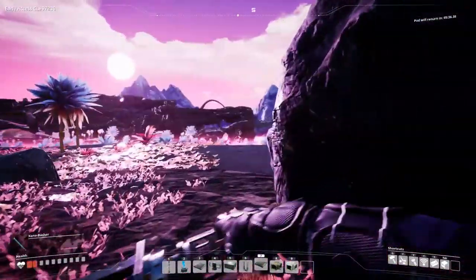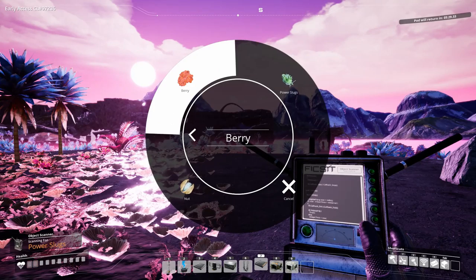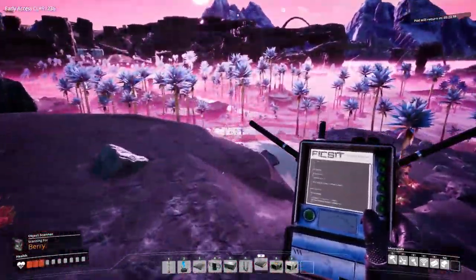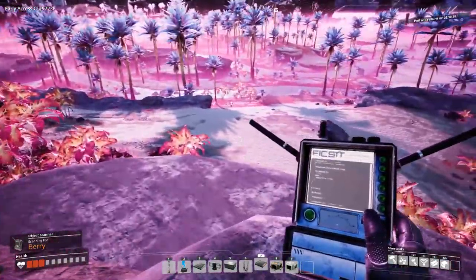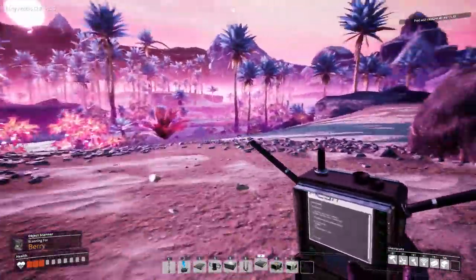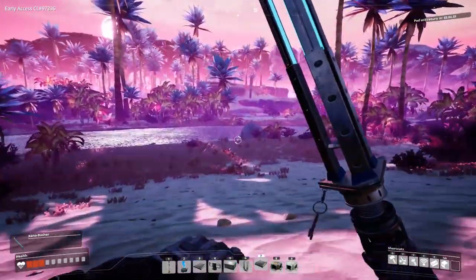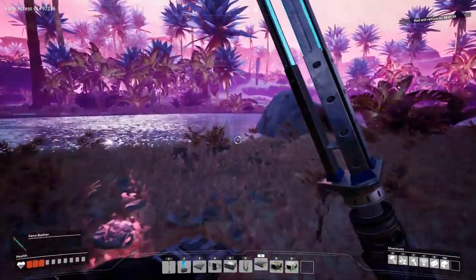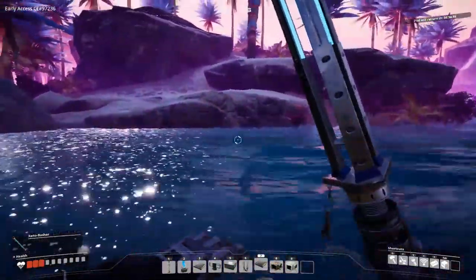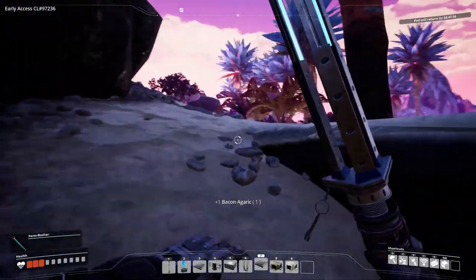We also have this thing, and I can set it for berries — that way I can find berries. And it should go beep, beep, beep, beep, beep — but it doesn't. So for now, let me get the Xenocepter just fitted. Look at this beautiful nature — it is really astonishing. This is a bacon thing. I know it unlocks something, but I don't know what.